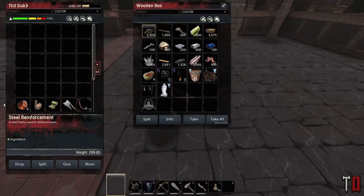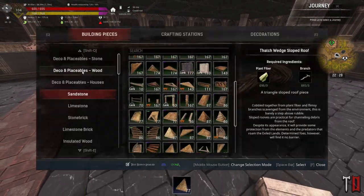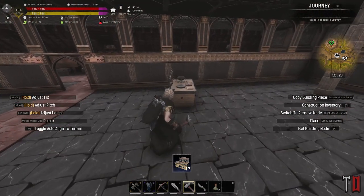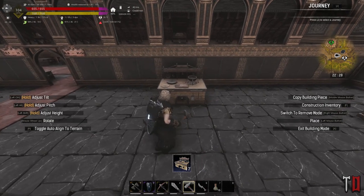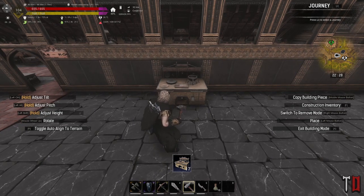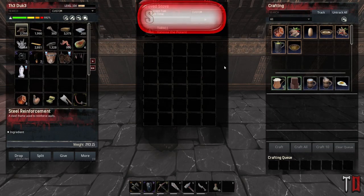So to start off, let's do the kitchen first. I've already gathered some resources over here, so I'm just going to take all of that and start with crafting stations — cooking the improved stove. That's the first thing we need to do. I'm going to use this corner for the cooking. Let's see if we can get this placed in nicely. There we go. I also have a cook thrall that can go in there — very nice.